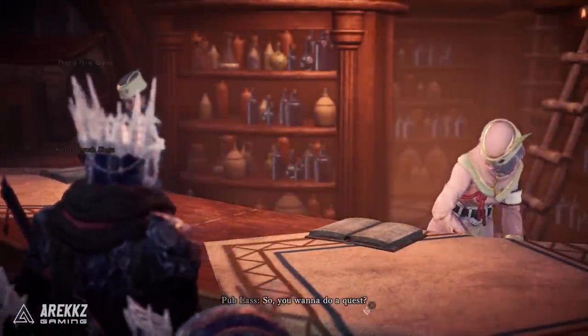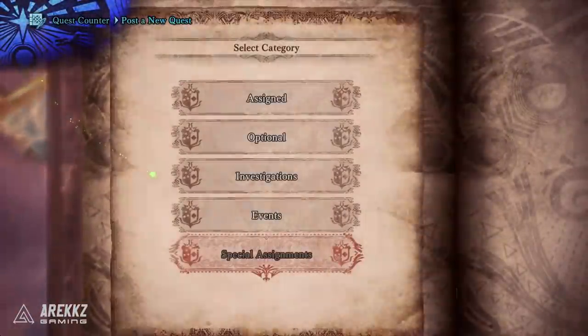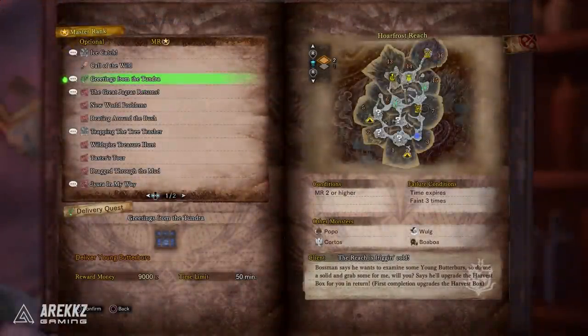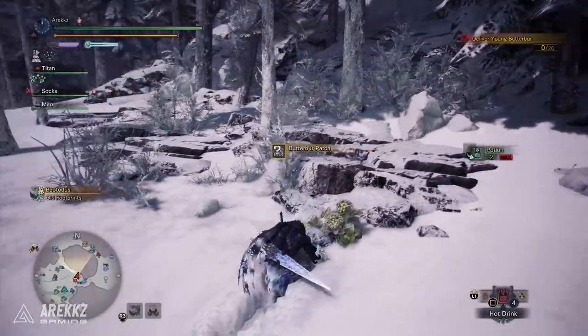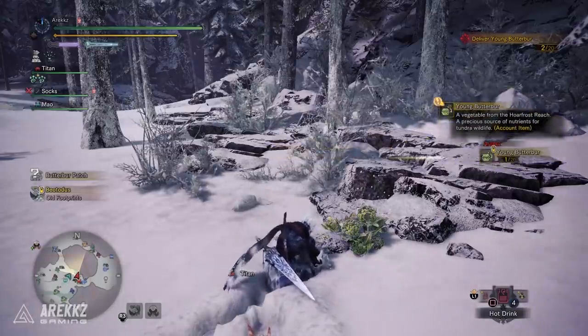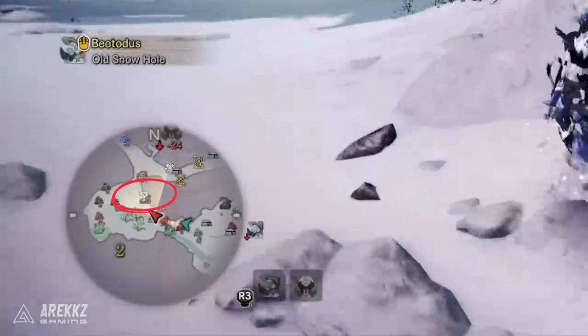In order to do this, you have to go through three different steps. The very first one is a Master Rank 1 quest called Greetings from the Tundra. This will have you go into the Hoarfrost Reach where you have to go and find some young Butterbirds. You just have to go around gathering the items you see on screen — you can spot them from their typical iconic locations. They normally show up on your map with a little question mark icon so you know where they are.